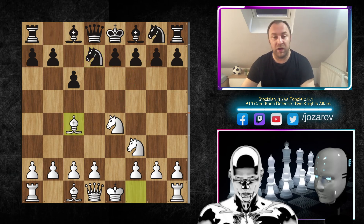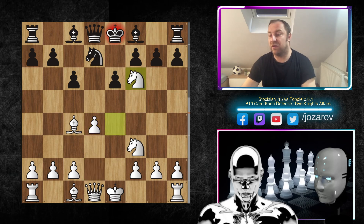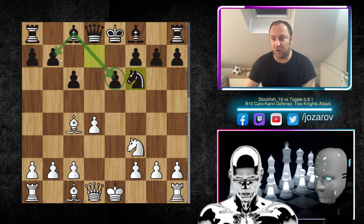We have bishop to c4 — normal development by Stockfish 15 — then e6, and now d4 simply occupying the center. After knight to f6, knight takes f6 is the normal idea. Let's evaluate this Caro-Kann position from black's perspective: it's okay, you've defended, there are no immediate weaknesses, and your opponent doesn't have an immediate attack on your king. But what I never really liked about the Caro-Kann is the bishop on c8 — it's simply too blocked by its own pawn structure.